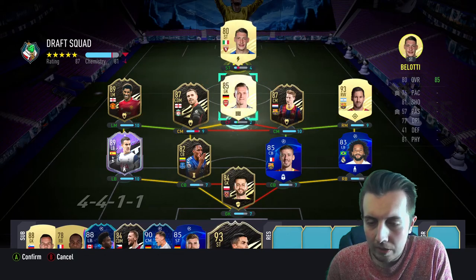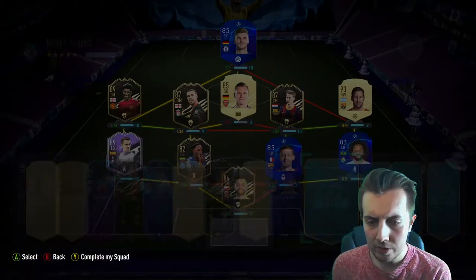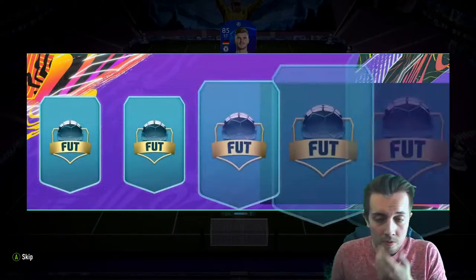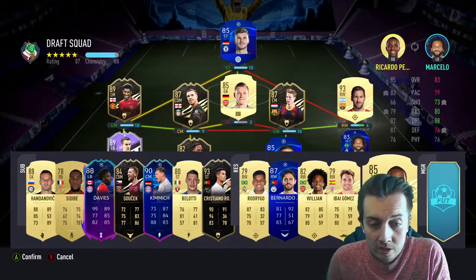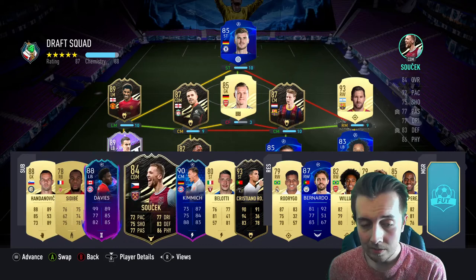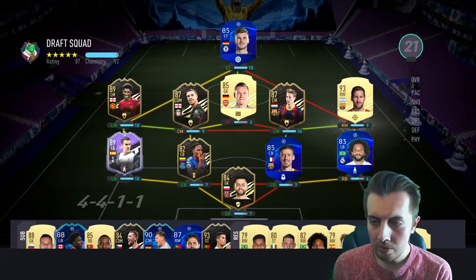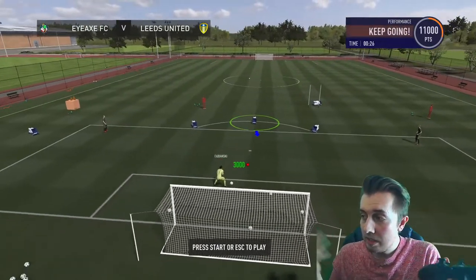We couldn't get the chemistry on this draft — just could not get the chemistry. It's a really nice draft to be fair and we saw our first FUT Birthday, not that we took him. Not a single icon either — tough. We end on a... what is that? We get 92 — that's not bad. Wait, 79? No — we get 92. My controller — right, not touching it clearly because my other hand is here. It's just doing it itself.